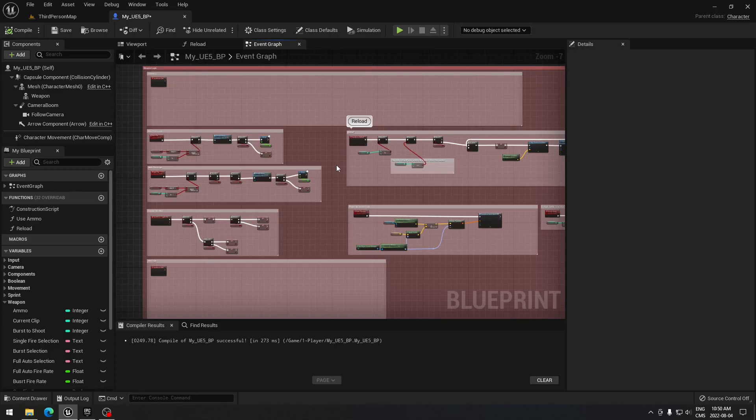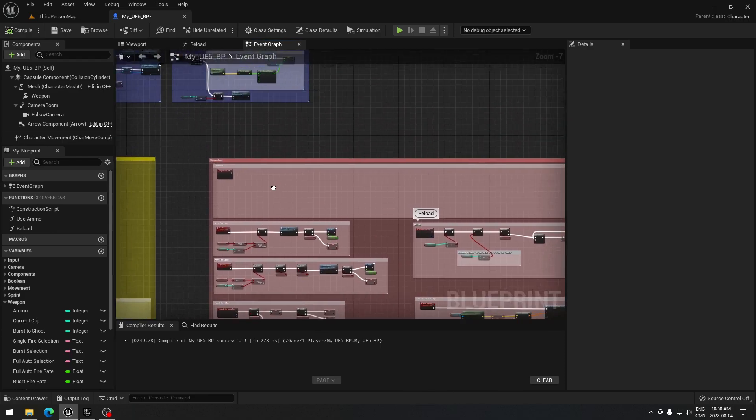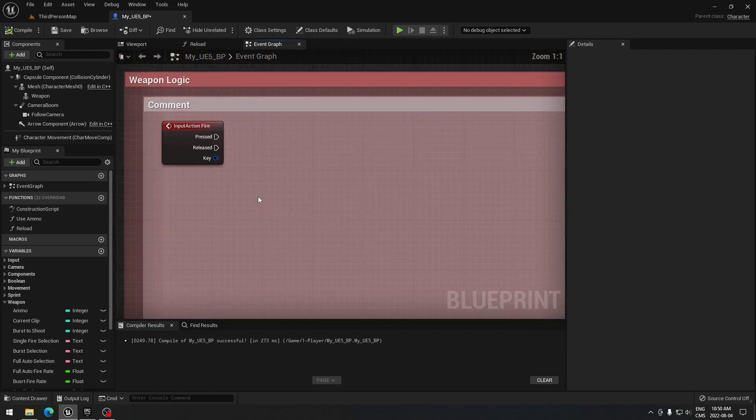Hey, what's up everyone! Today we're going to see how to fire with our weapon. Everything is pretty much set up, so we're going to be able to shoot now. We're going to go to our input action for firing.